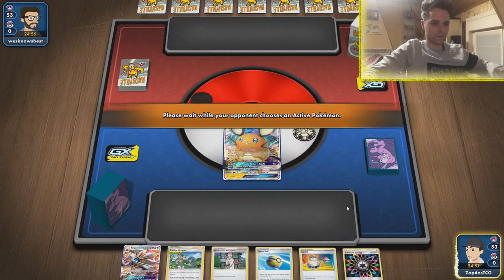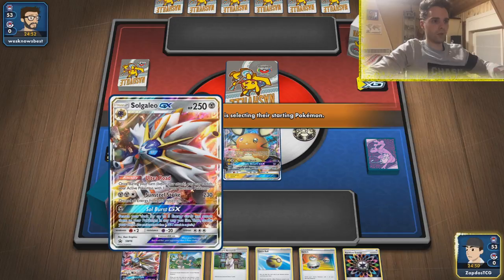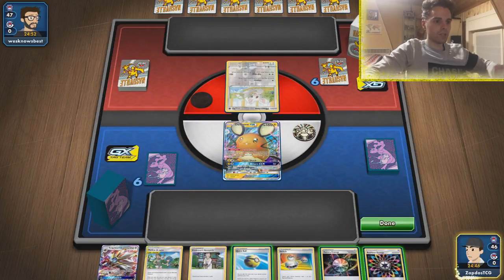The Dedenne starter — well, hello! We can Quick Ball for Mewtwo with the attach of turn, switch, and then go for Solgaleo immediately, which is something I adore. Mincino — could this be what I think it is? Yes! Quick Ball — Mellow & Lana goes away. We're gonna use the Dedenne either way, using Research anyway.